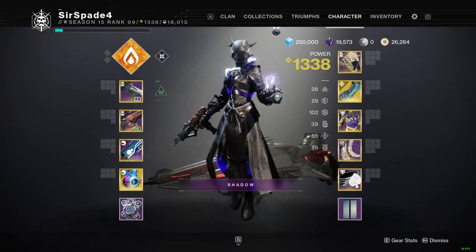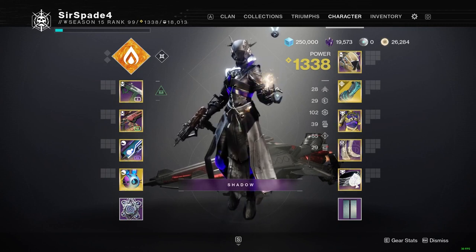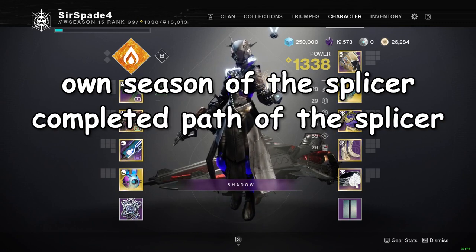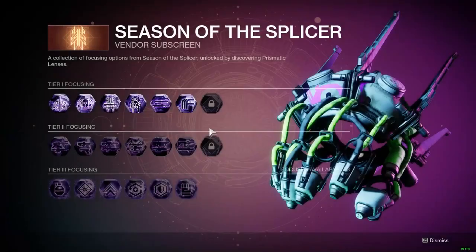Hey guys, it's SirSpade4 and I'm back with another Destiny guide. I'm here to show you how to farm some of the best special weapons in the game very easily. There are a few things I'm assuming you've already done: you own Season of the Splicer and you've completed the Path of the Splicer questline. Over at the Helm at the Prismatic Recaster where you can focus Umbral Engrams, the Season of the Splicer page has the main Engram you're going to want to farm.